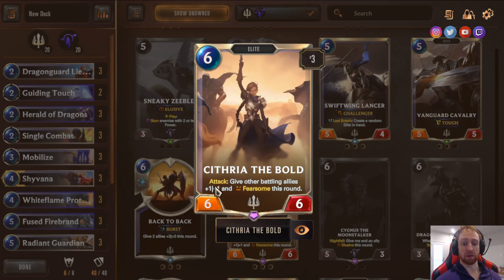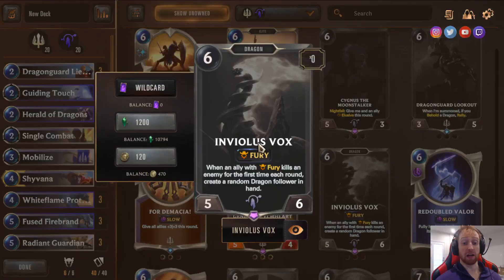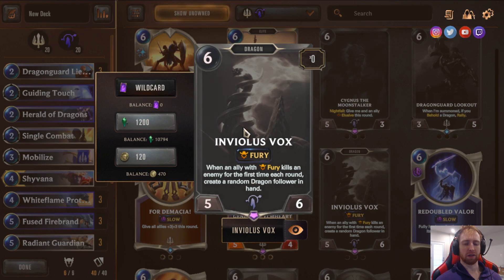Scythe of the Bold is actually very good — six stat lines, important in this meta. Volibear Vox — I really like this card in this deck. When an ally with Fury kills an enemy for the first time, create a round of Dragon in your hand. It's discounted by Herald, so you can play it on turn 5 as a 5/6 with Fury and this effect. I played many variants with Vox and had good success.